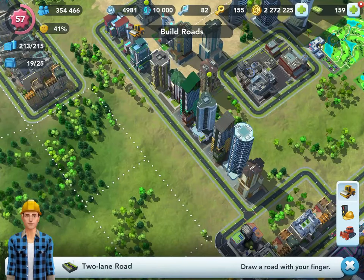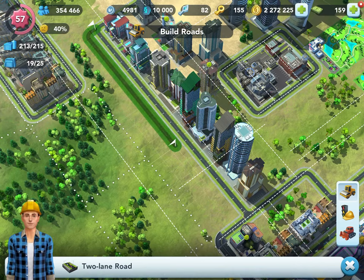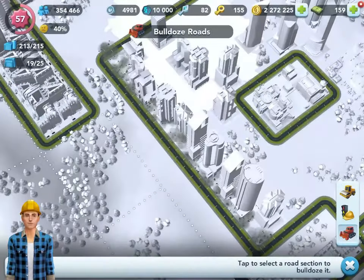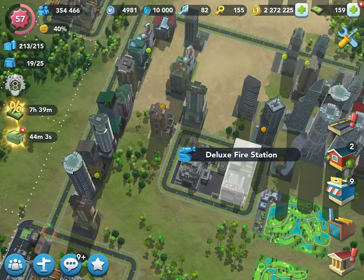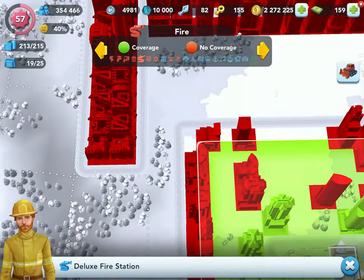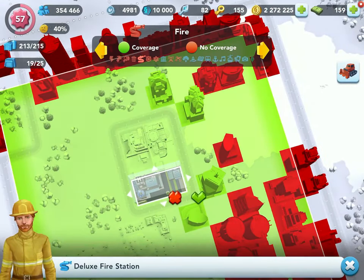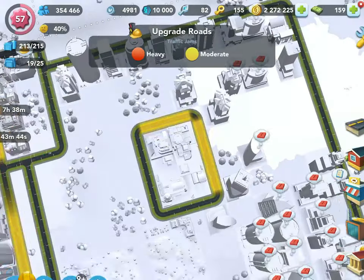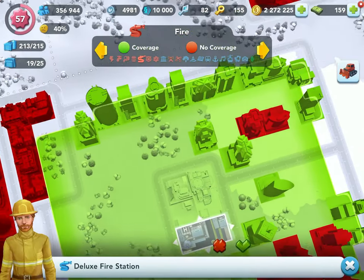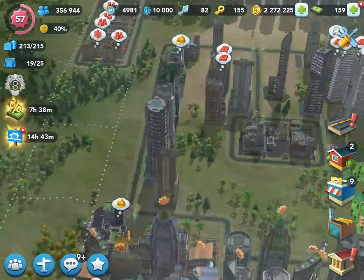Right now we're just deleting roads so we can get an idea, and I may actually extend this one more again. I think I can actually move these buildings a step closer and they should still be in the coverage area. But wait — why is this not — is it because there's no road leading to it? That might be it. Let's put a road here and see if that works. Yes, now it works. There's just no road leading to it.